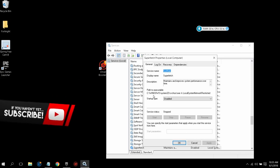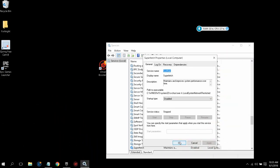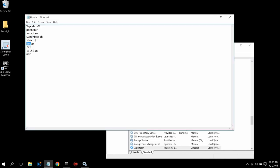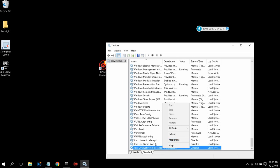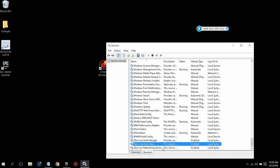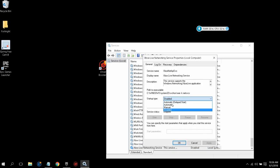Let it work through — it usually takes about two to three minutes. Click OK when done. Next, you have to find the Xbox services. If you don't use any Xbox services, make sure you disable all of them. Windows sometimes won't let you disable some of them, but disable whatever you can. Set startup type to Disabled and click Stop, then click Apply.